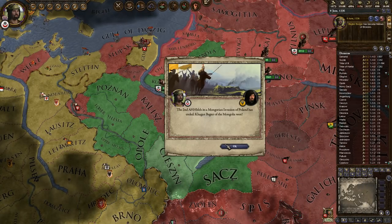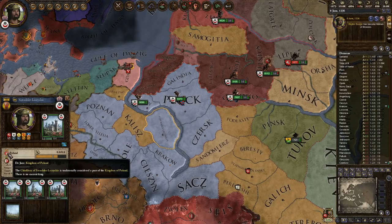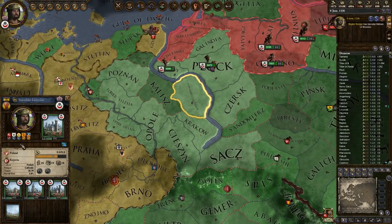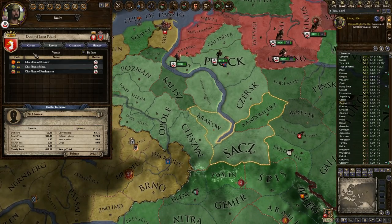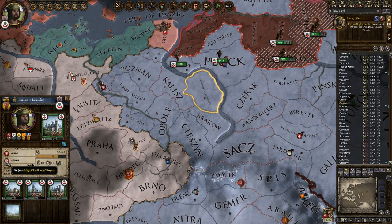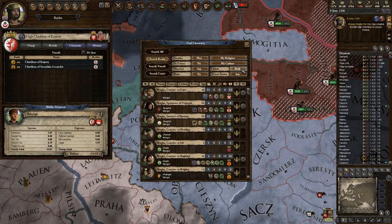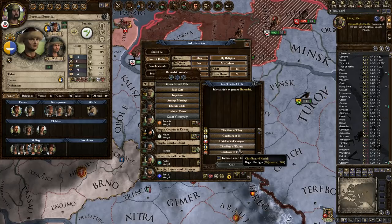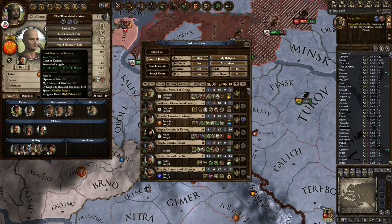I think we're good here — welcome back to the realm. So the Kingdom of Poland — we're going to create it. I think that's the direction the game wants me to go in, and I'll do it. We'll just find a random character. We'll start off by landing you, give you something in there, and then we're going to make you the King of Poland.